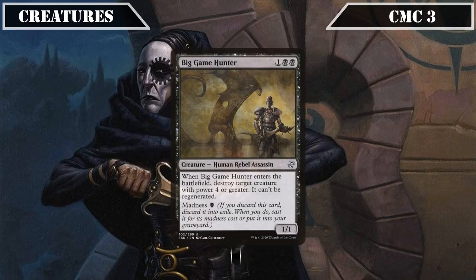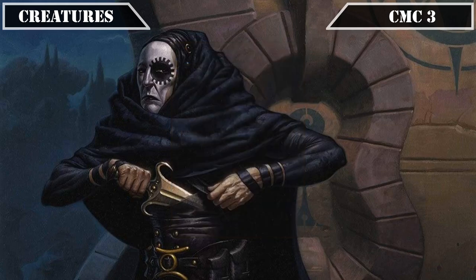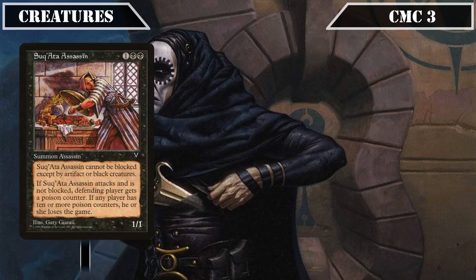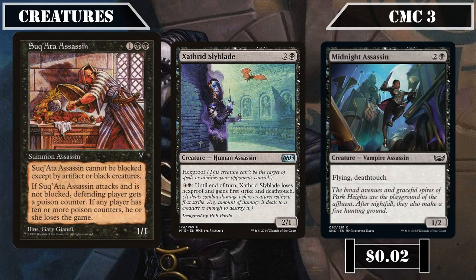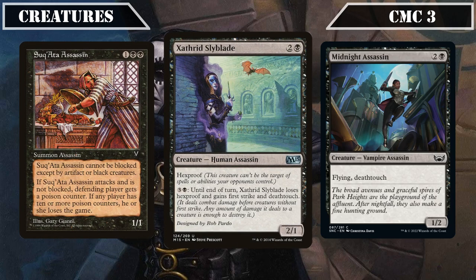It's then on to some single-use removal with Big Game Hunter, a 1/1 with madness for a black that, when it ETBs, destroys target creature of power 4+ and prevents it from regenerating, occasionally only costing us a single mana if we find ourselves overdrawing. We then have some hard-to-block assassins with Tsukata Assassin, a 1/1 with fear that gives the defending player a poison counter whenever it attacks unblocked; Zathrit Slyblade, a 2/1 with hexproof that can pay 3 and a black to gain first strike and deathtouch until end of turn; and Midnight Assassin, a 1/2 flyer with deathtouch, allowing it to defend against big threats in the air while safely getting in for damage itself.